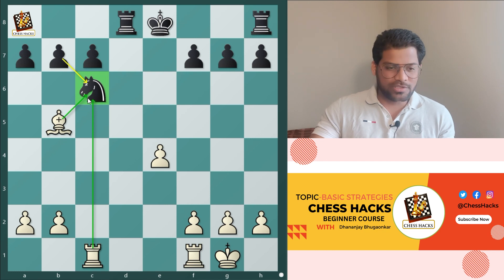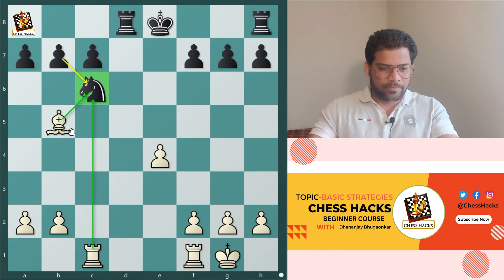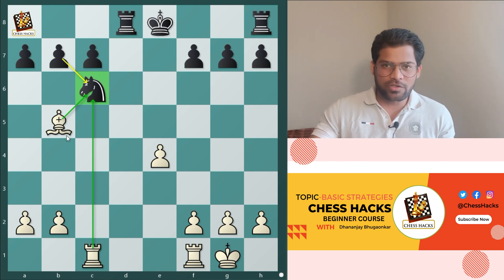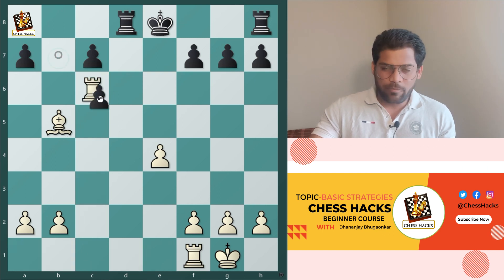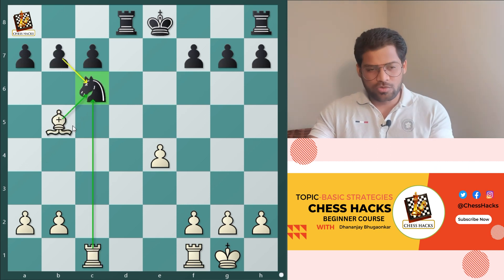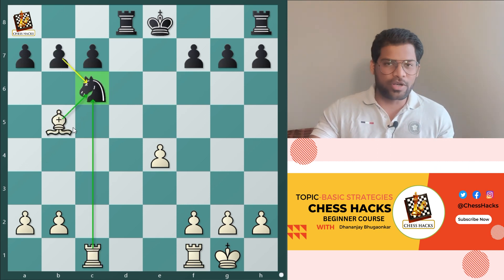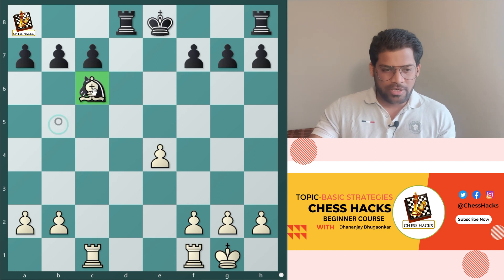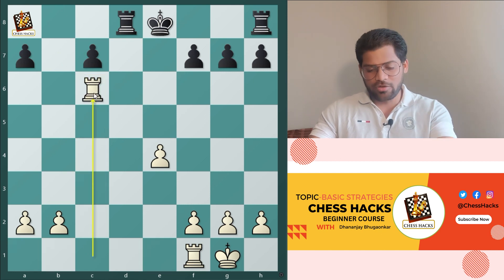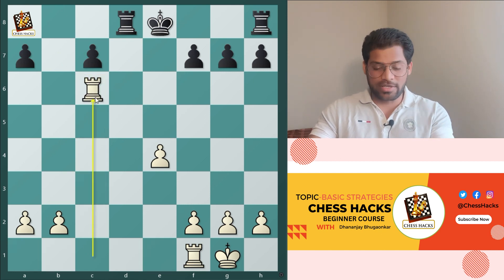Right now the knight is under attack by two pieces — bishop and rook — and the defender is the pawn. Always use a smaller value piece first to capture. If you capture with the rook first, the opponent will capture with the pawn and you lose the higher value piece. So always capture with the smallest value piece first. Bishop takes knight on c6 — it's a check. Opponent recaptures with the pawn, then rook takes c6. This is a good exchange and this is called basic strategy.